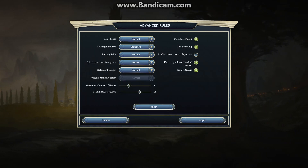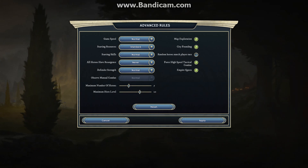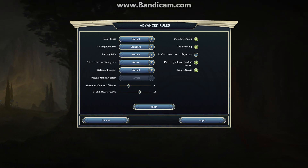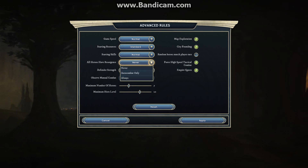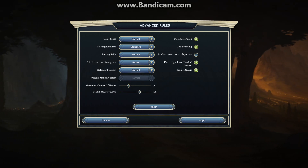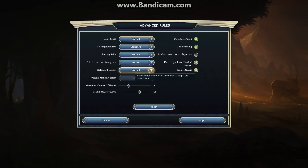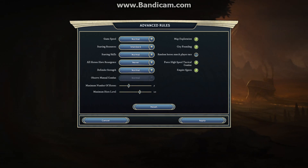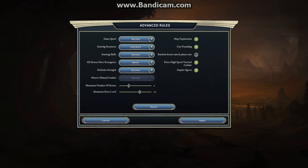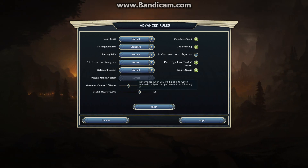For the advanced settings, these are the defaults and I don't think it remembers what you did. This is something actually quite useful to show off: 'All Heroes' — the default is never, but you can set it to whatever you want. Defender strength is normal. At some point I'll show you how if you put the game speed to slowest, defender strength to very strong, and also start with a settler, you get something that vaguely approximates how a game of Civilization would pan out — very slow turns and a slow unfolding game.